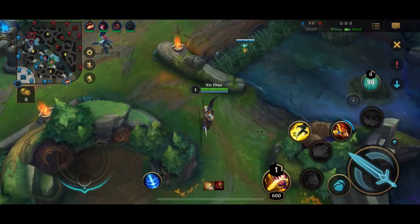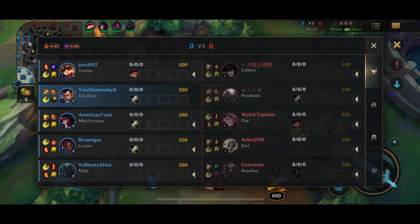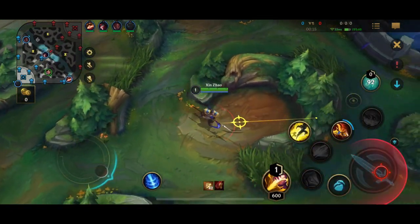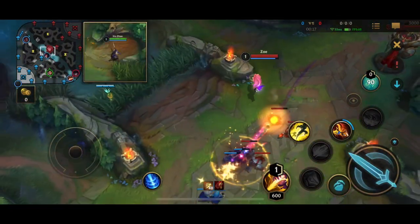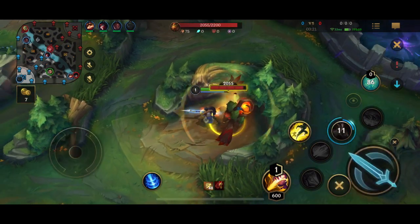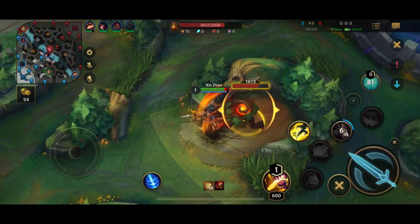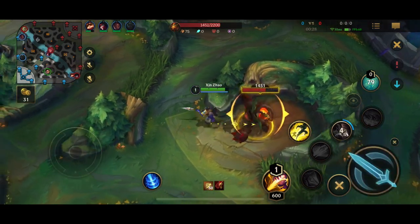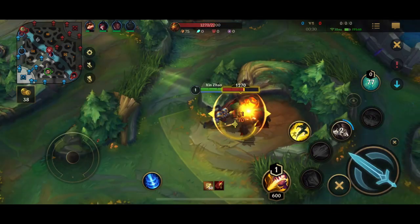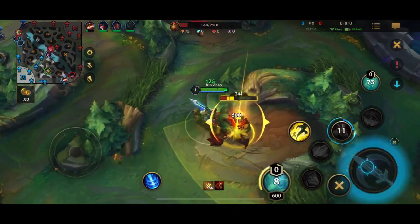To start off this match, I'm just trying to get some wards up and then gonna be starting off with my red buff. With Xin Zhao, you could do a couple of different jungle rotations — you don't necessarily have to have a set one. You could take pretty much your entire red side and then work over to blue side and just farm to level 5 and look for a gank. But in other matches where you see good gank potentials in the lanes, I would definitely just try to do one side jungle clear and then look for a gank.